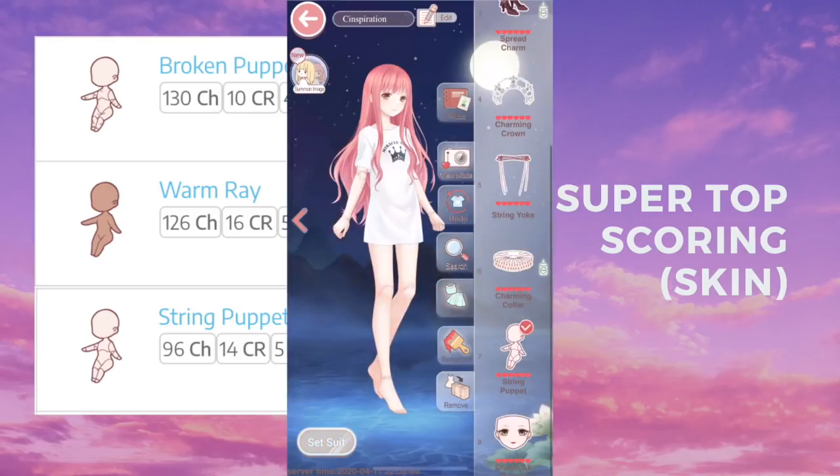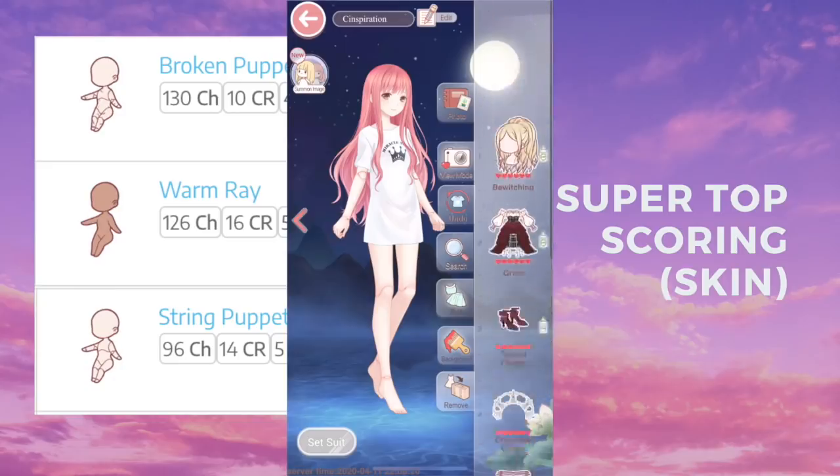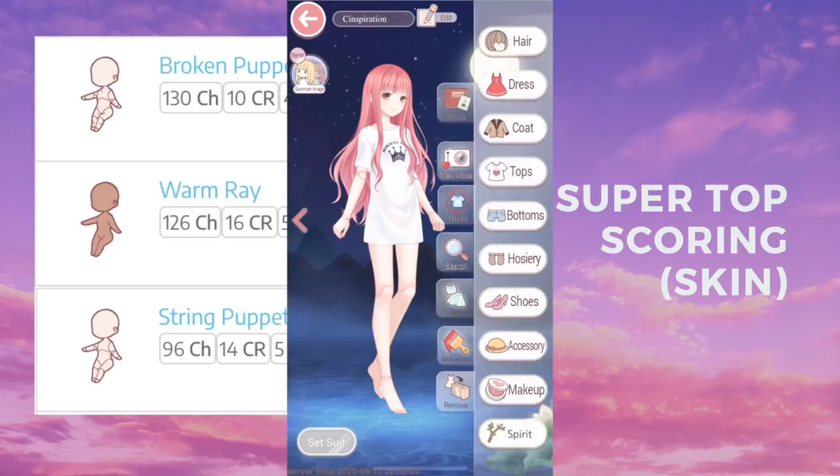As for String Puppet, you can see it here — it makes her look like a puppet. She is a little less top scoring but it's still very impressive because it's a top scoring item in 96 chapters.